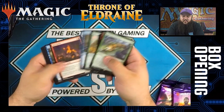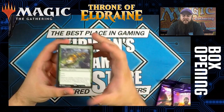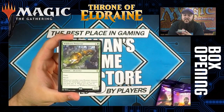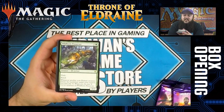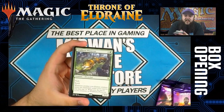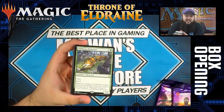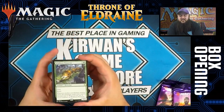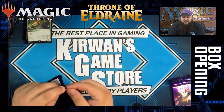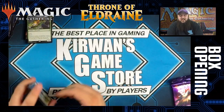Wildborn Preserver is a two-mana 2/2 elf archer — colorless and green — with flash and reach. Whenever another non-human creature enters the battlefield under your control, you may pay X. When you do, put X +1/+1 counters on Wildborn Preserver. Possibly has a slot in green midrange decks or eternal formats. It has flash and reach, which is pretty big, and in the later game when you have extra mana and nothing else to do you can keep buffing it whenever you play a non-human, just keep making it bigger.